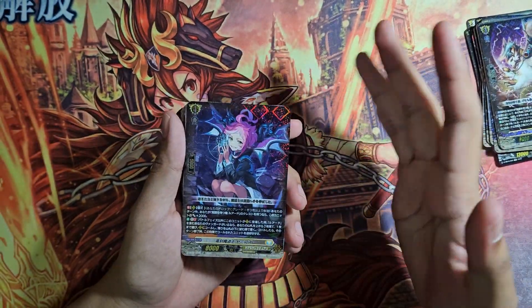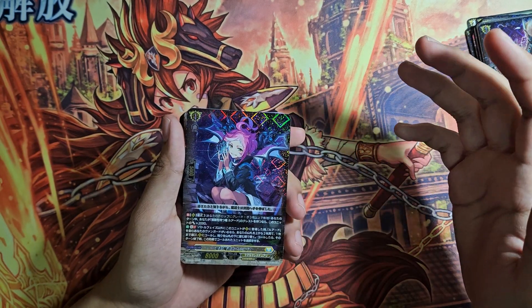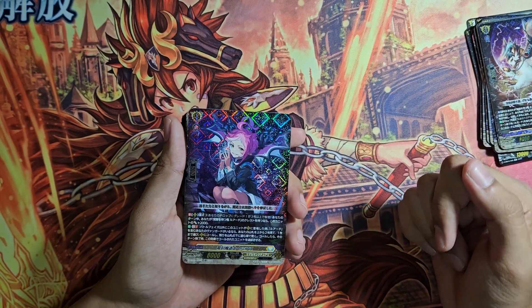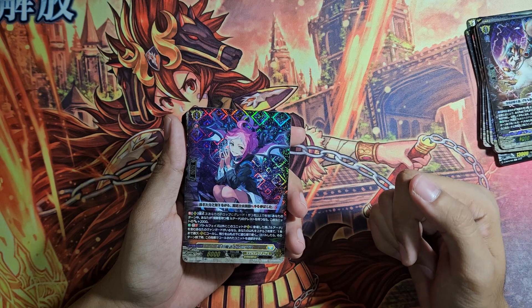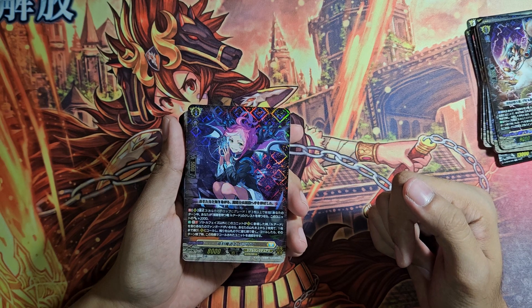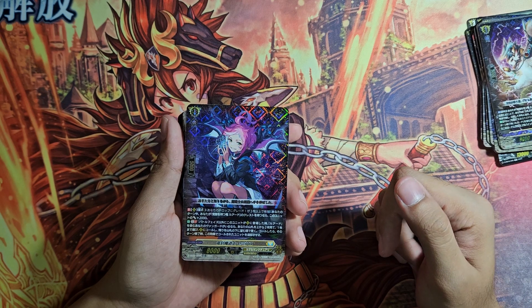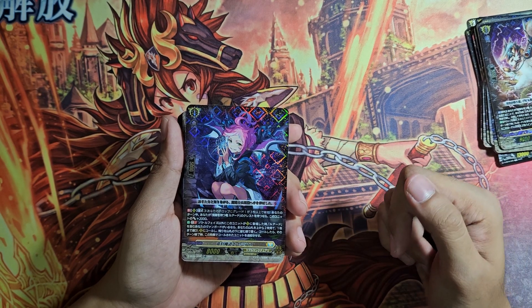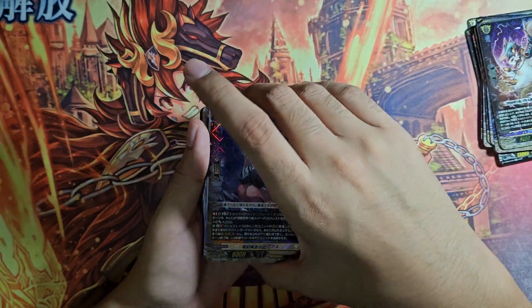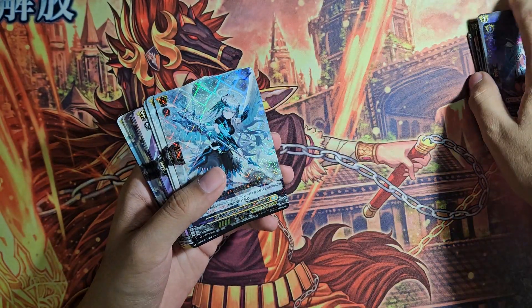Semyas is a really good card for this deck. First skill is: Continuous, rearguard circle, Ritual Free — if you have a Luard crest, this unit gets 3,000 power. So it's a tanky booster and tanky attacker. Second skill is: when this unit is placed on the rearguard circle other than from the battle phase — if you have a Luard Vanguard, you may look at the top 2 cards, call up to one of them to rearguard circle and put the rest on deck. At the end of the turn, if you did call that card, you retire it. So it's basically food for Drag Strider. You get 1 in foil, 3 in common.